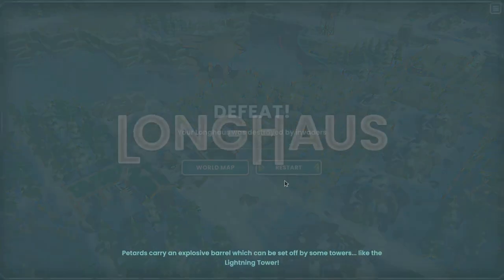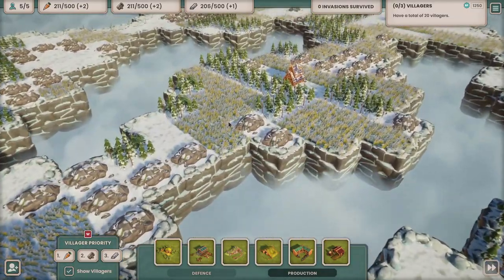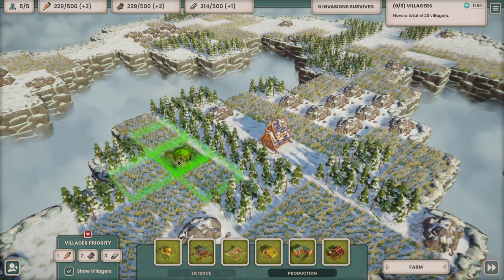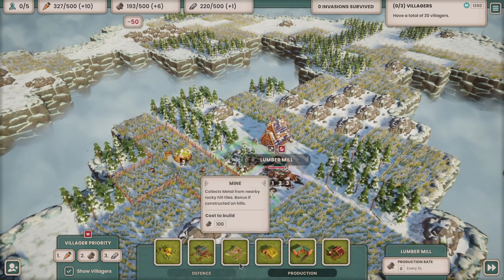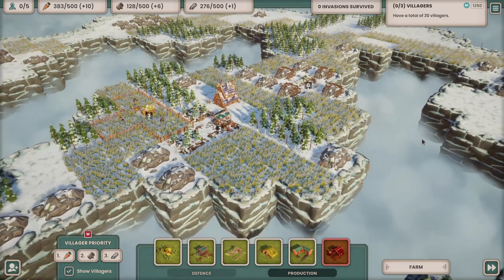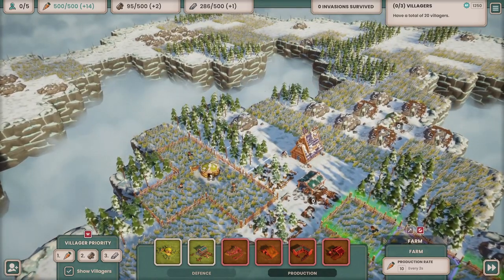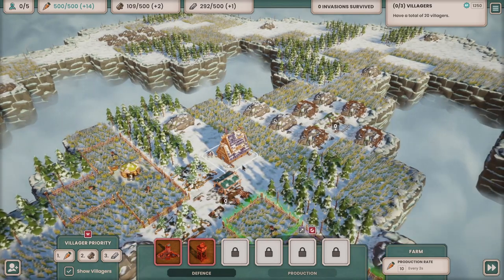We'll restart that. Let's get back to where we were and build up again. It's the same level? No, it looks marginally different - there are a lot more fields around. Okay, get the basics in. We can't do too much with the trees, but the mine can do really well. We might need another farm to maximise things. Let's try and get back to 20 villagers, and this time maybe put some more defence around the longhouse rather than leaving it tragically undefended. Lesson learned.